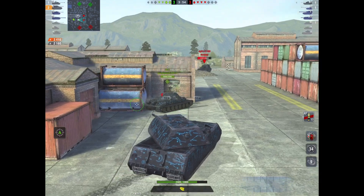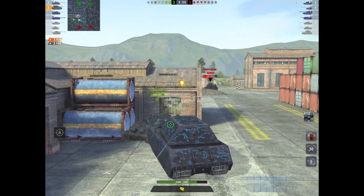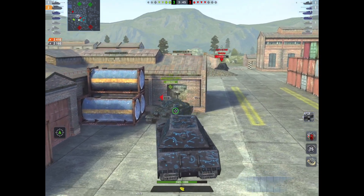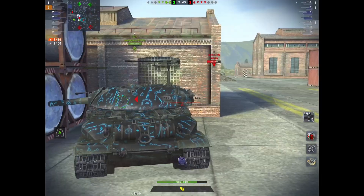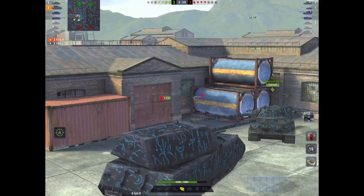Renee gets irritated here with this IS-7 — I totally agree, this guy's a bad player. He's just been hiding. Renee is trying to help him with his JgPz — the JgPz E 100, the big TD. Renee tries a shot; should have landed it, but there's a little bit of misleading on the JgPz sides.